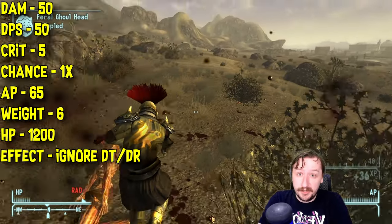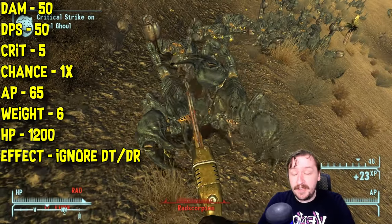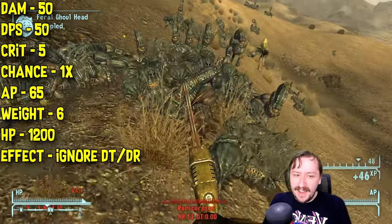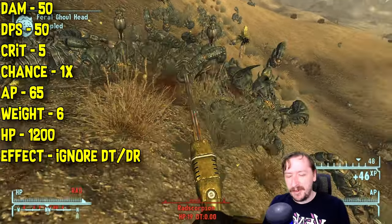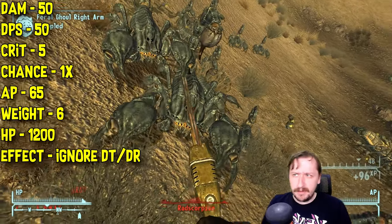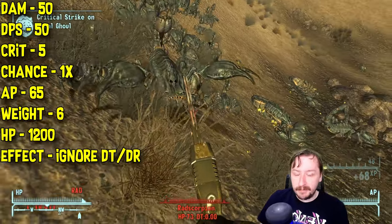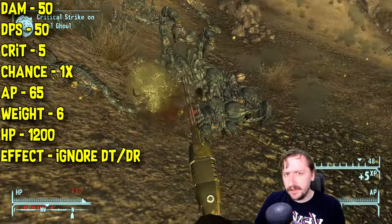The Ripper requires 65 action points to use in VATS. These types of weapons just aren't really the best to use in VATS. It does have a unique VATS attack called Long Cut, but it's not really a big advantage over the regular attack — neither are great in VATS. The Ripper weighs 6 weight, so it's not super heavy. This one has 1200 item HP, which is a lot, so it takes a very long time to break even though it's hitting multiple times really fast.